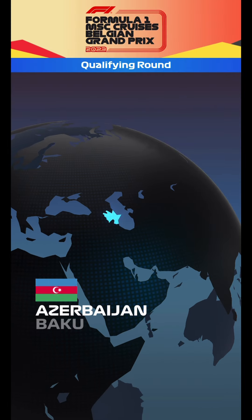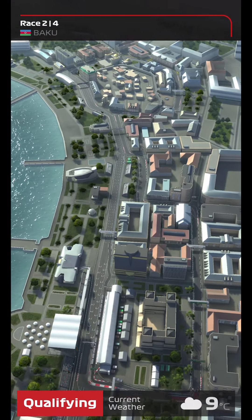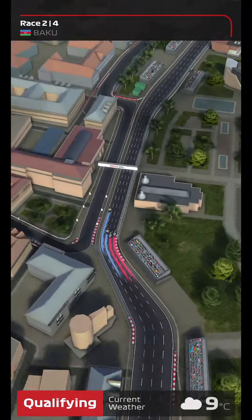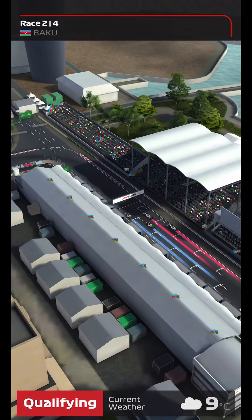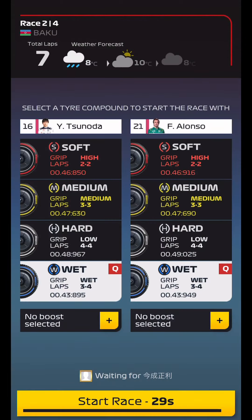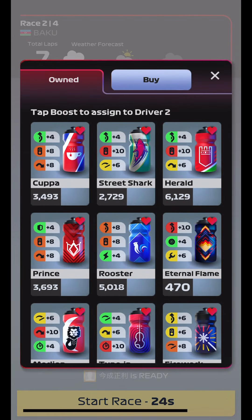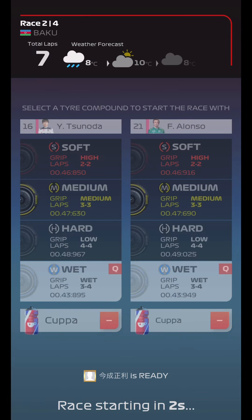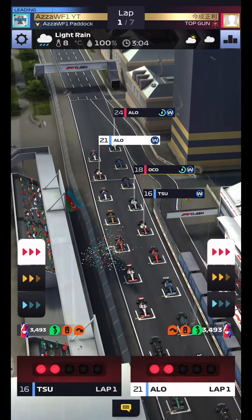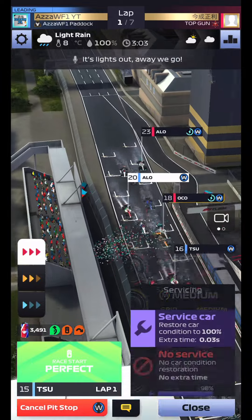For race two we're at Baku. We used a tire management driver in race one with Norris, trying a few things differently. Now at Baku it's a bit less tire-dependent, so we're moving to Fernando Alonso at level five. His qualifying isn't the best but his race start is good, and we've got rain to begin with. This could be another race where the AI struggle — it's three minutes long, so we'll use some drips and try to last potentially four laps.